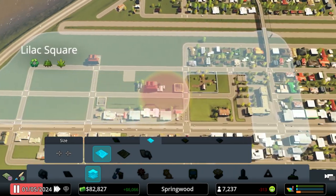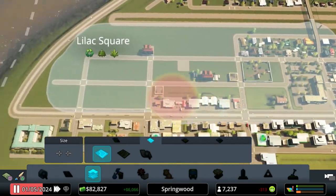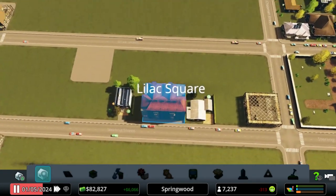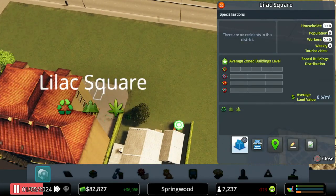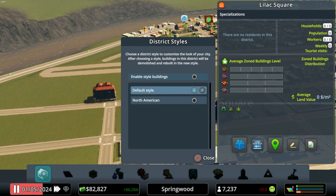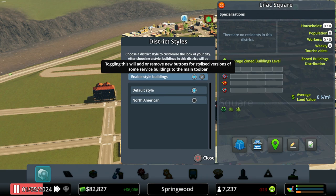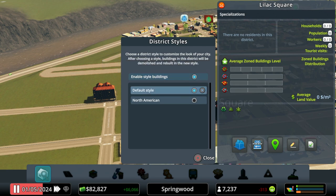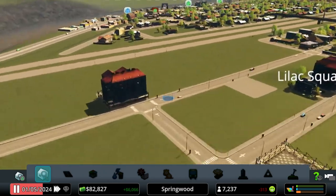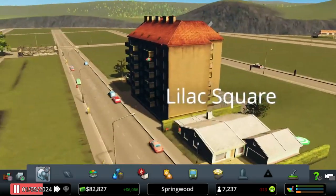For any district, let's come in here and go to the inspector tool - on PC that's just your mouse. You'll notice this little house icon and we can set what style we want for these buildings. Let's turn on the style. The default style is based on the map, and our map defaults to European. If we want more of a North American style, we can select that.